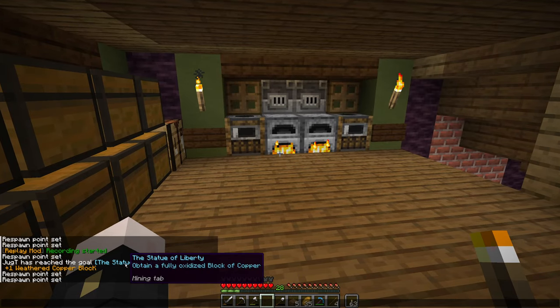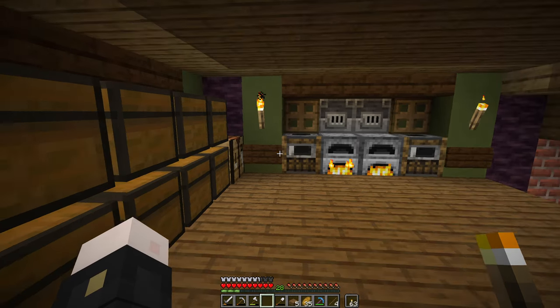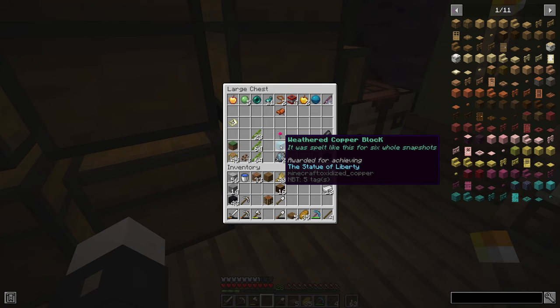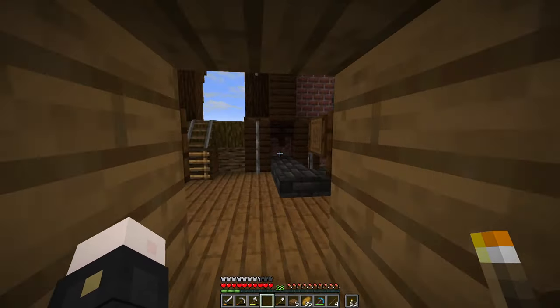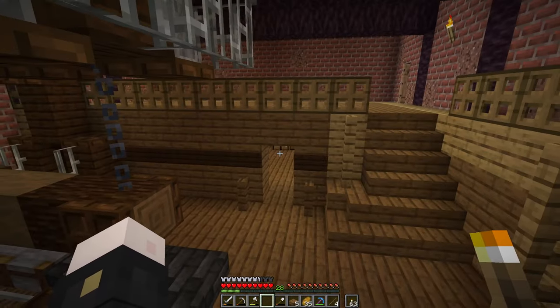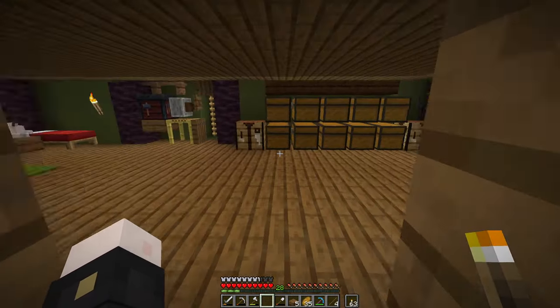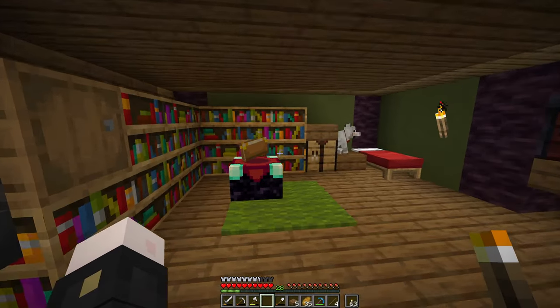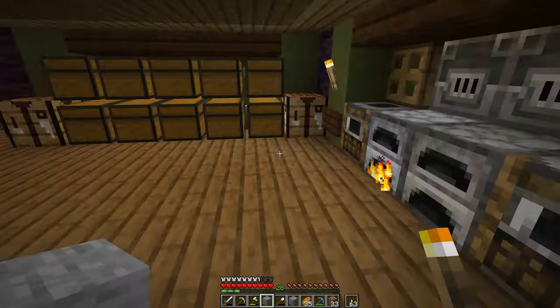I aged one of the copper blocks and got the Statue of Liberty advancement, which gave me a little trophy called the Weathered Copper Block — with a big K on the end — and apparently it was spelled like that for six whole snapshots. I actually remember watching Zoom Avid snapshot update videos where he pointed that out. Very cool little thing, part of the Blazing Caves advancements data pack.